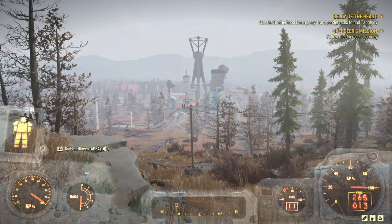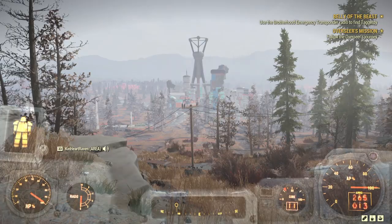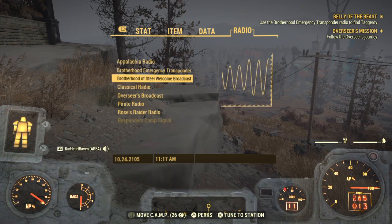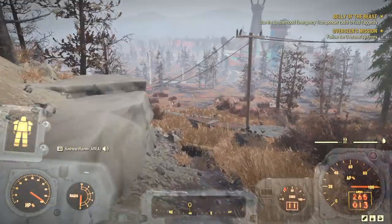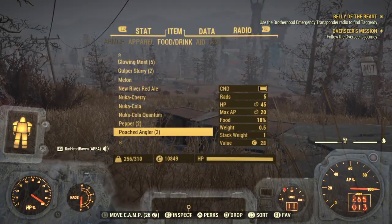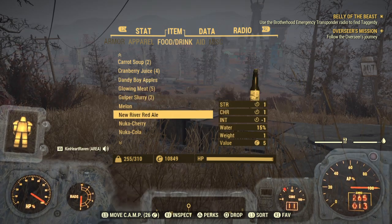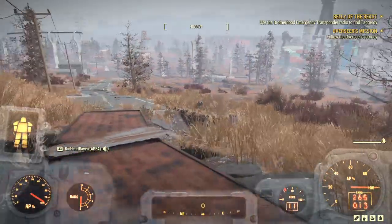Welcome back to Building in Fallout. We just wrapped up a small portion of the Ghosts of the Brotherhood, getting into the base in Fort Defiance, so we're just outside of it. We are heading into Watoga because we want to use the Brotherhood emergency transponder signal. Might as well eat and drink too — cranberry cobbler for a little bit of XP gain, and purified water.